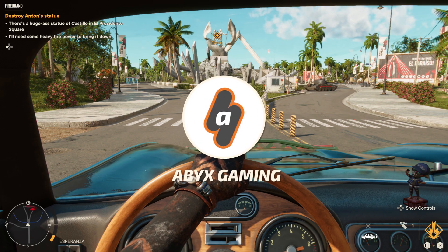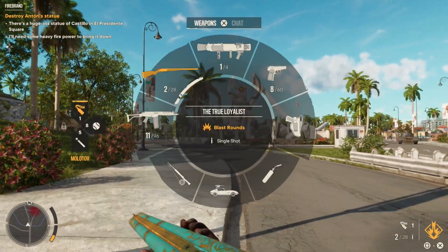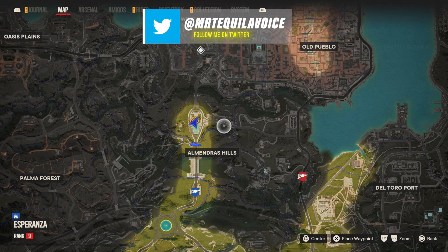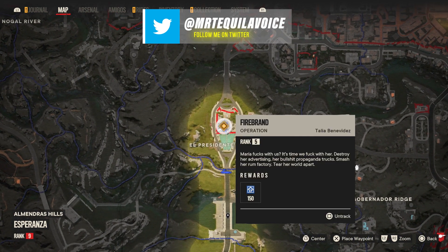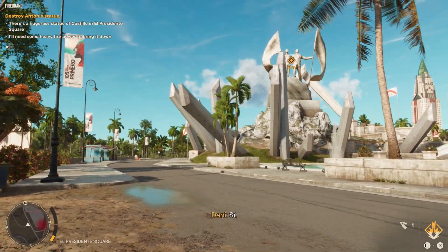Hey everyone, this is AngelFravix Gaming with a brand new video for Far Cry 6. During the Firebrand story mission you will need to make your way to El Presidente Square in the city of Esperanza and destroy his statue. In case you don't have a grenade or rocket launcher available yet, here is how you can destroy the statue of Anton.